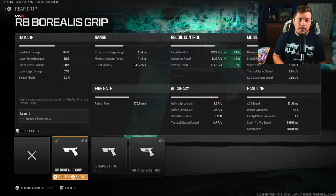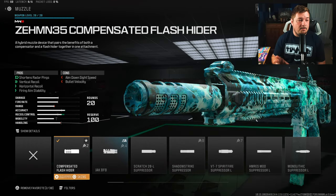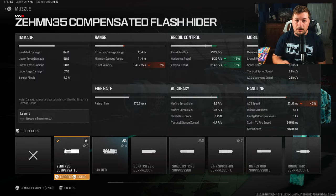For our rear grip we have the RB Borealis Grip, again for fire aiming stability along with gun kick and recoil control — 14 to the gun kick, 10 to the horizontal and vertical recoil control. These kinds of attachments are basically how I have the entire thing built out. Over on the muzzle we have the ZEM Compensated Flash for recoil control and fire aiming stability — 5% to the horizontal and 15 to the vertical recoil control, plus even more fire aiming stability.